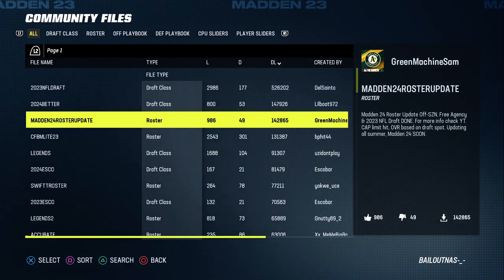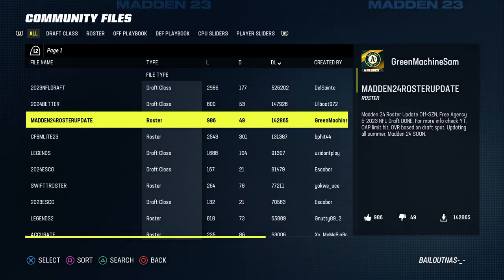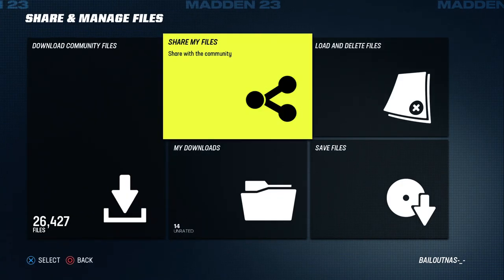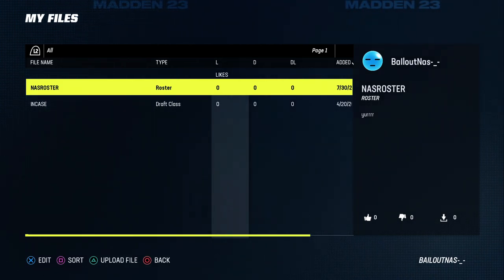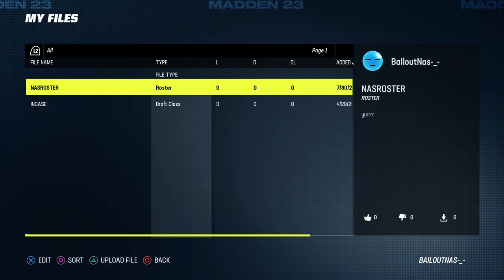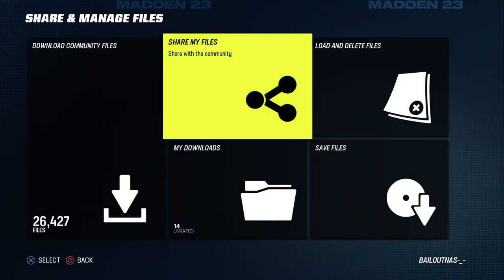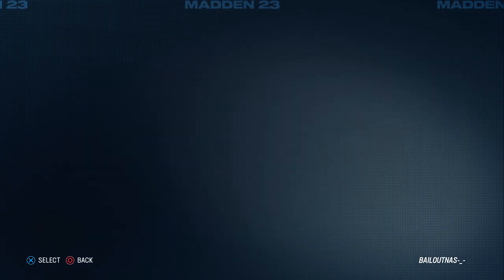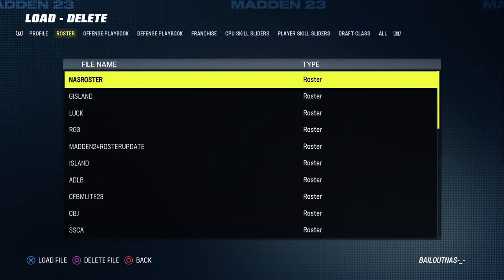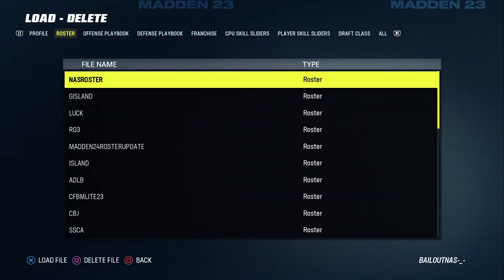One of the best files is this Madden 24 roster update. What I did personally was download this roster and basically made my own version of it. You can look up my version by searching my gamertag at the bottom right of the screen, because I updated it to basically up to this day - I got Deandre Hopkins on the Titans and stuff like that. After you download the roster, go to load, press to go to roster, and load the roster you just downloaded so you can have it ready.